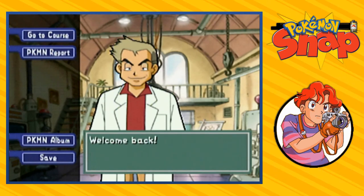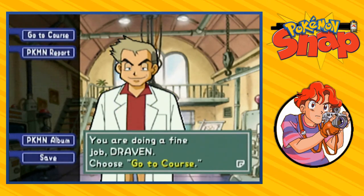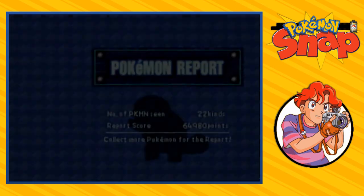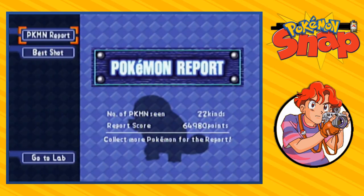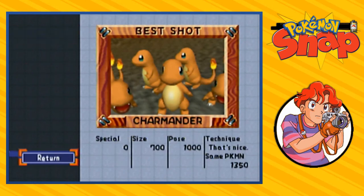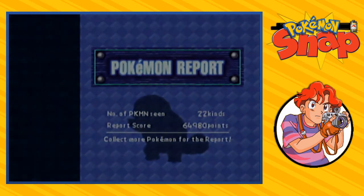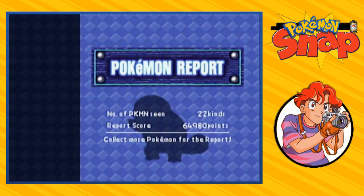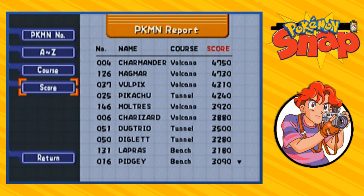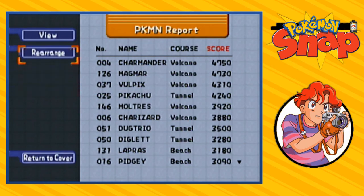We are gonna go straight back to Professor Oak and he's gonna be like 'Welcome back, you are doing a fine job Draven, go to course' — meaning we are unable to go to the next course yet. Let's go ahead and go to the Pokemon report and see what we got. Our best score is probably going to be in the volcano. It turns out that Charmander is the best one — it beats fighting Magmar by 20 points. Probably should have taken a better picture of Magmar.